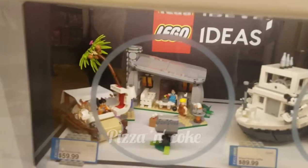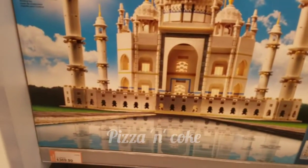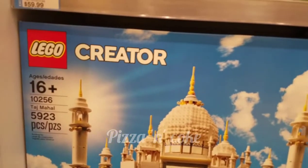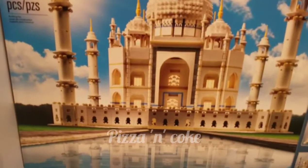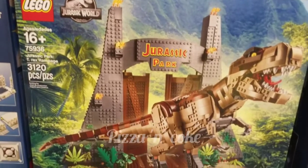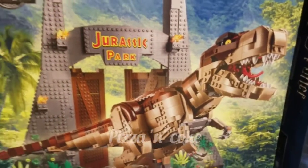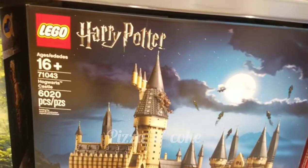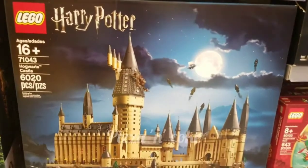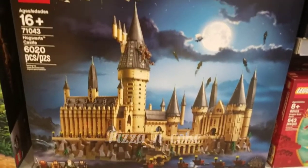This is the Taj Mahal Lego set — $369 to $399, for ages 16 plus. This is the Jurassic Park Lego set — too big, the dinosaur. This is the Harry Potter Hogwarts Castle — also very big, a huge set. So these are a few of the huge Lego sets at the Lego store.